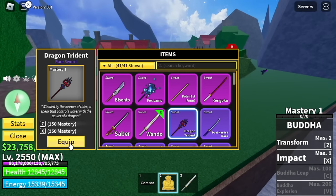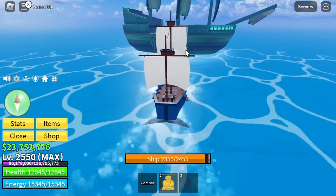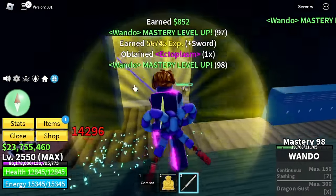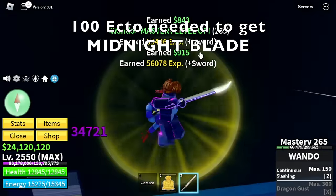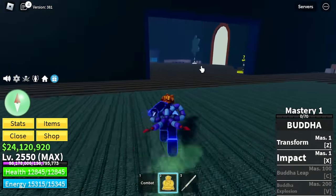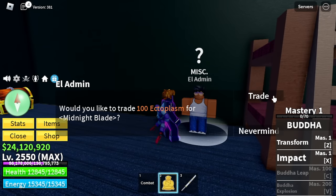Going back to the legendary swords — you need to get all three from the legendary sword dealer, then you need mastery 300. Also, I always forgot this one — located in the Cursed Ship, you just need to get 100 ectoplasms by defeating mobs here. After that, just talk to this NPC — I think it's called the Drip Admin or something like that. He will exchange 100 ectoplasms for the Midnight Blade.